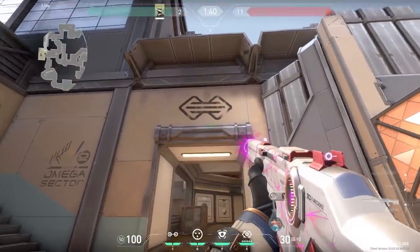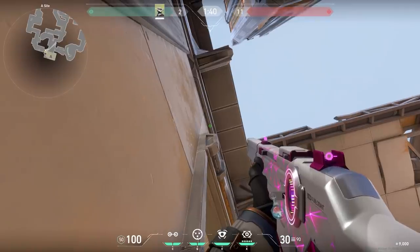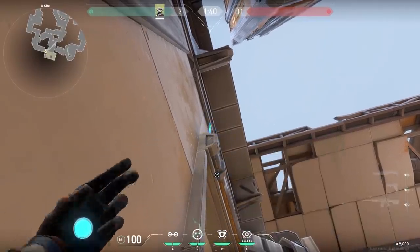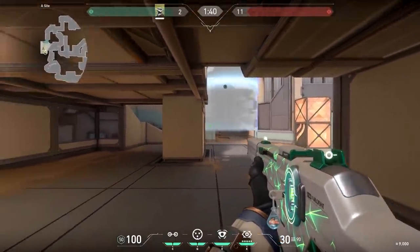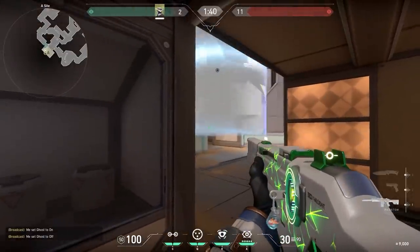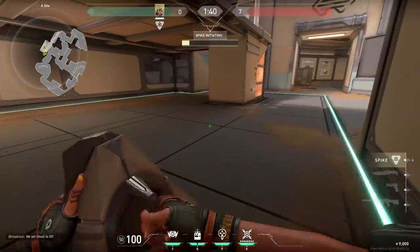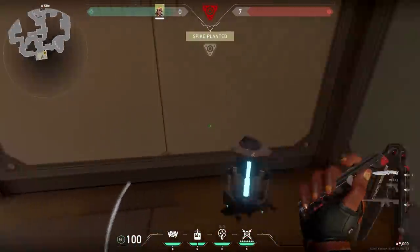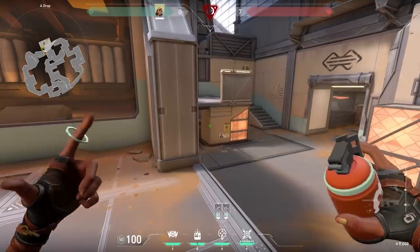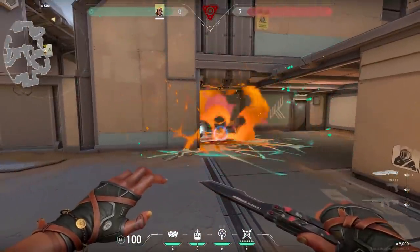Now a cool Cypher one-way for this ledge. Stand against this wall, aim up and throw your cage somewhere around the top ledge — it will land on the bottom ledge. Very easy. Don't stand over here because the enemies will also see you; instead stand over here and easy kills for you. Now a cool lineup for the post plant with Raze on A. When you plant the spike in this corner, go to the top of ramp and camp in this corner. When you hear the enemies are defusing, just throw your nade against the edge of the pillar — you can do this very consistently.